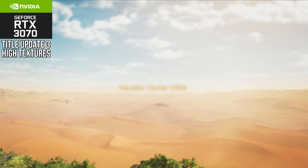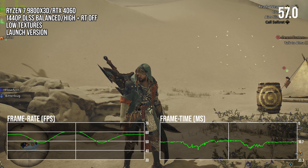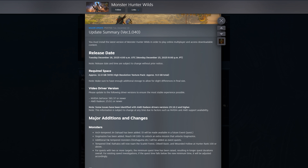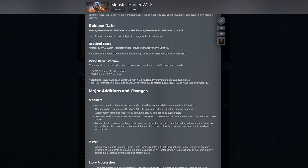If there was one port in 2025 I really disliked, it probably was Monster Hunter Wilds's baffling textures and baffling GPU performance. But with Free Title Update 4 just dropping, I thought it'd be interesting to see in this short video today whether or not it helps alleviate the game's issues. But first, these words from Rich.